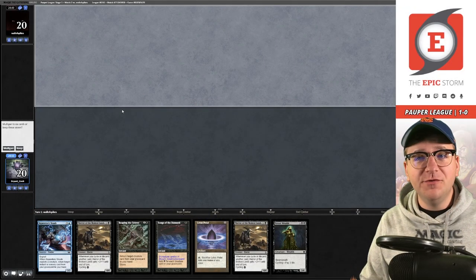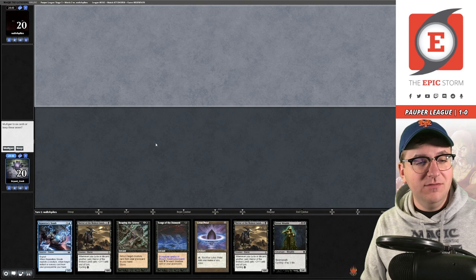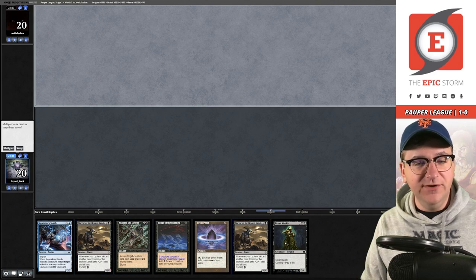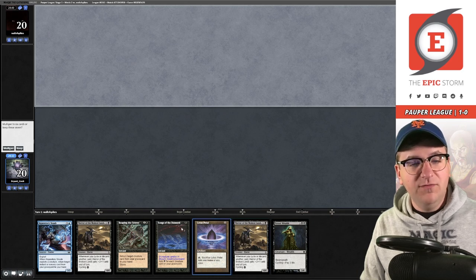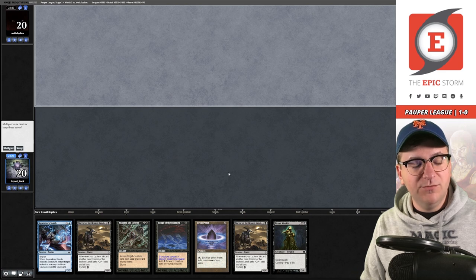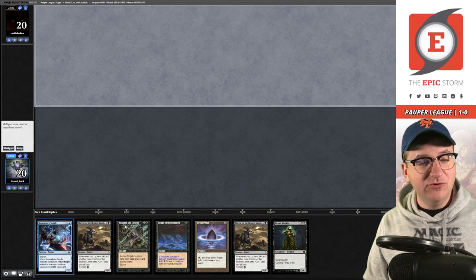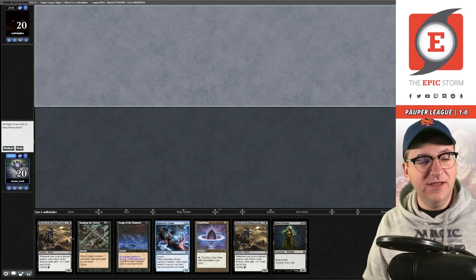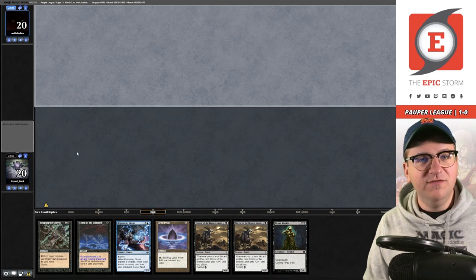Match number two - we're facing someone with the username Wall of Spikes. This hand is really good aside from the fact that it doesn't have a land in it. You could keep - you have 11 lands you can hit. You have five without a Swamp, so you're looking to draw one of those. If you draw into Ash Barons, you could cycle Lotus Petal. You actually have three looks at the first land - is that good enough? Because you have Songs of the Damned and Reaping the Graves, three looks is a lot. I feel like I'm supposed to mulligan but the hand is so bonkers - because these are three of the best cards in the deck I'm tempted. We're going to keep it for science.